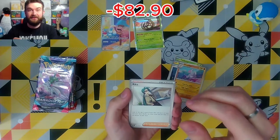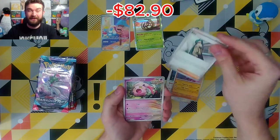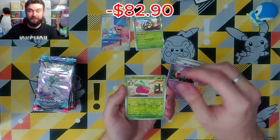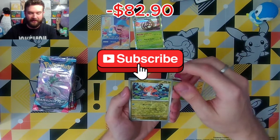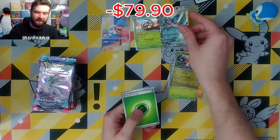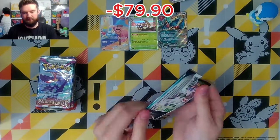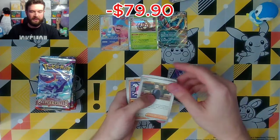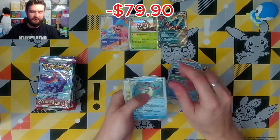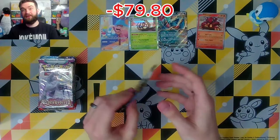Remember, at a thousand subs we are going to open a box of Super Electric Breaker on stream and give away the hits live. So please hit that sub button — it really helps out and I'm going to give back as much as I can. Rory Moon EX — there's another hit right there. So far, not too bad. Volcanion, nothing in that pack. Going into the Paldea Evolved.